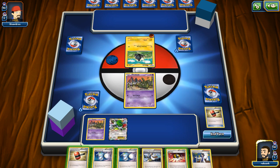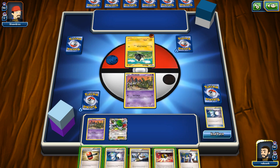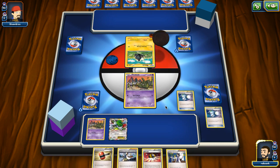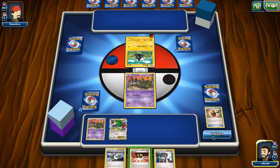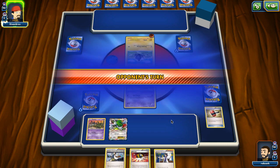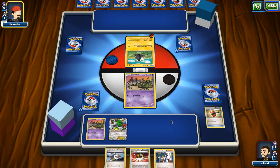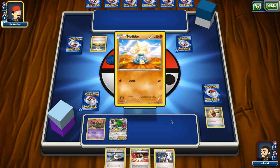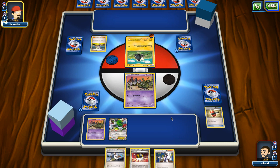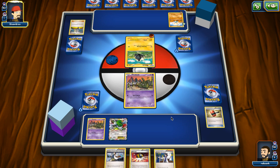I'll play Super Scoop Up - we fail the first one and also fail the second one. I could use Ultra Ball but I don't really see the point, so I'm just going to use the hammer and we fail as well. So we basically fail all four coin flips on this turn. It doesn't really make a difference because we didn't have an energy in hand anyway. I want to use Ultra Ball and grab a Seismitoad, but since we couldn't find energy it doesn't make any difference. I'll just play the hammer because I'm going to draw a card next turn anyway.